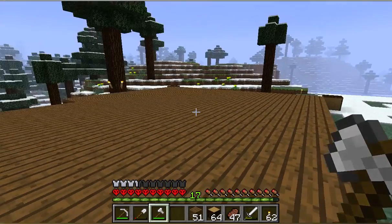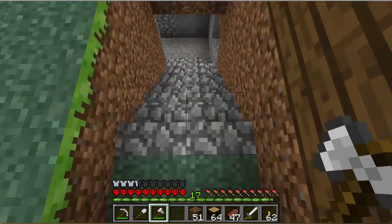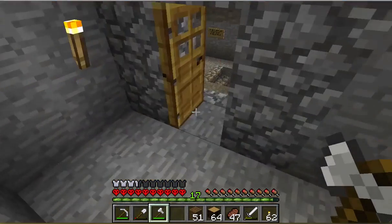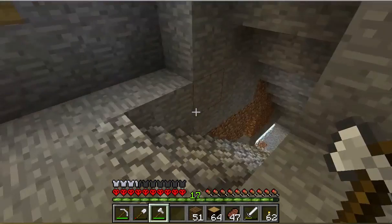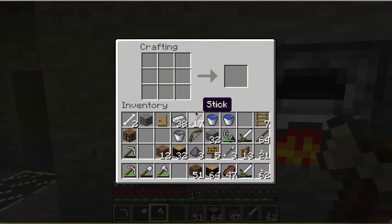Alright, we've got our floor put down. I need to make some stairs, and since this is the basement I really don't plan on ripping up a bunch of those stairs. So that means it stays as cobblestone.